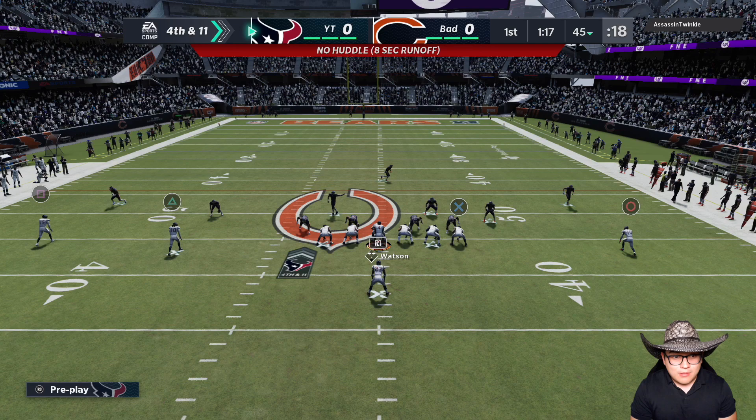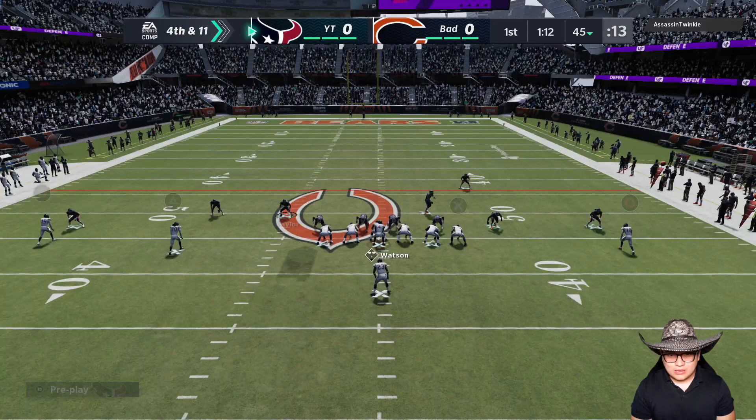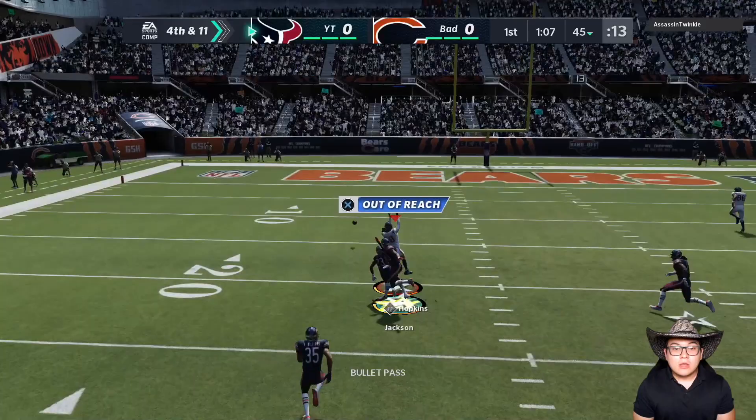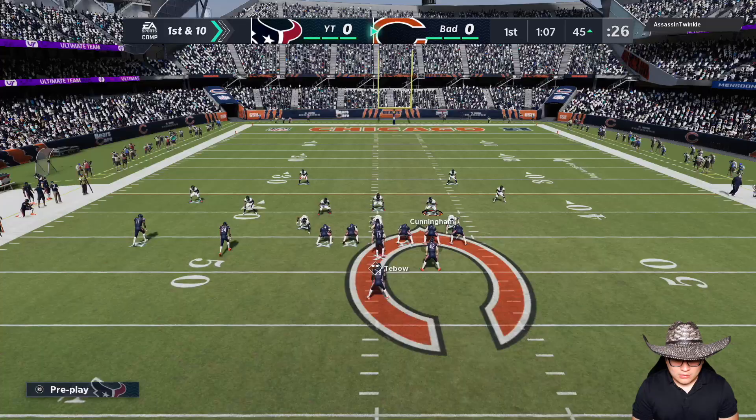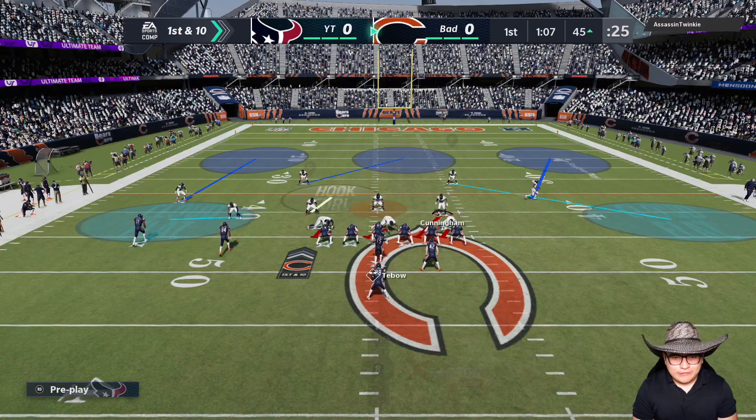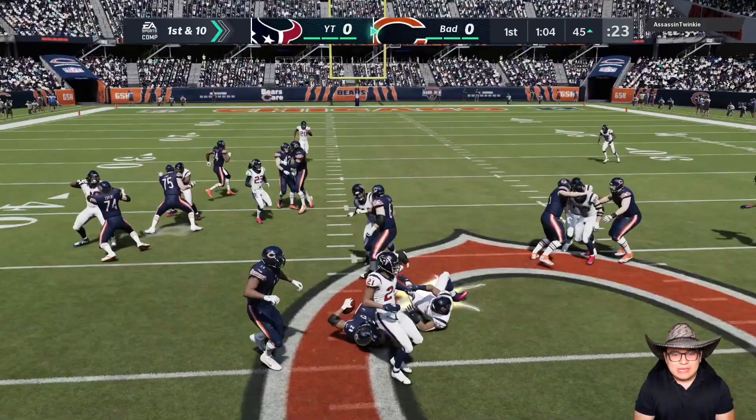We don't have Tim Tebow but we got Deshaun Watson, so I will take that. Probably gonna lob it up to Deandre Hopkins. Just — oh, we overthrew it. We have 99 accuracy, how do you overthrow that with no pressure? We're back on defense. Here goes AP right at me. McKinney beat me to the hit stick. Second and 11 after a total destruction by McKinney. Jimmy Graham is gonna get locked up by Ed Reed.